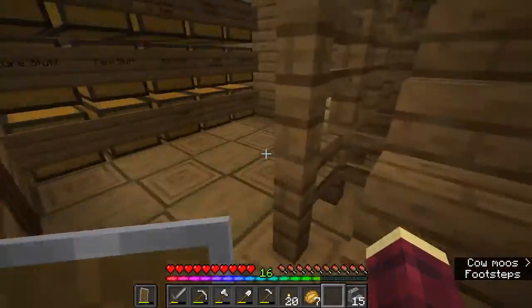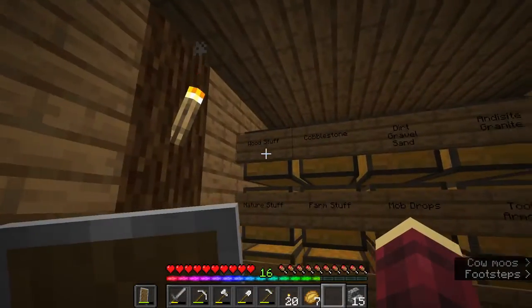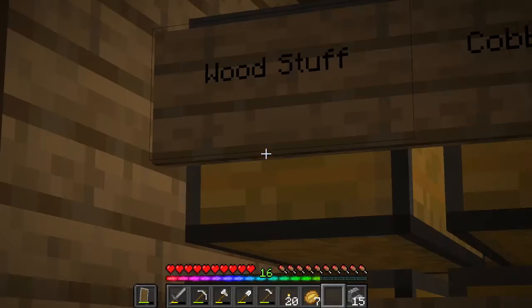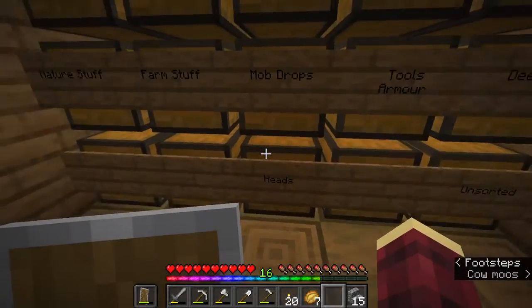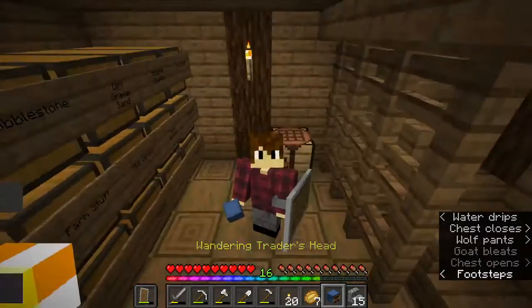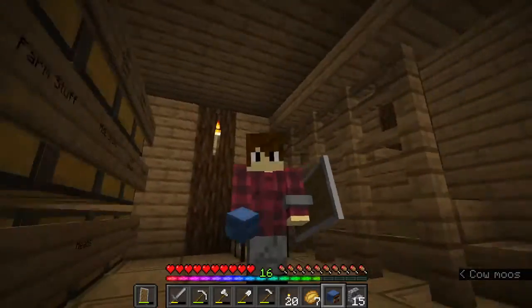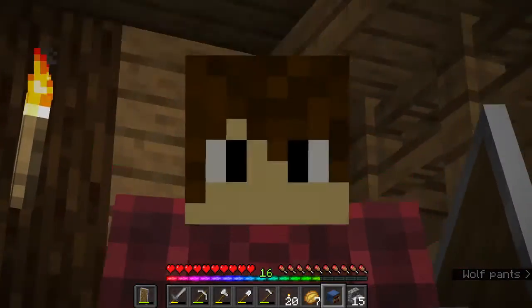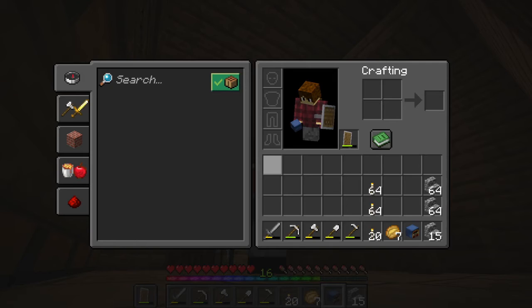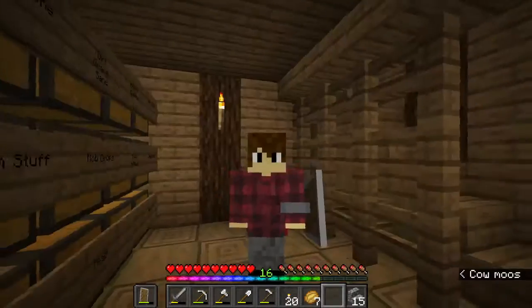Coming down these stairs, there's a little crafting table if you need it, but here is all the wood stuff — the storage system. In here I do have a hedge chest. I got the lead because I murdered — well, a wandering trader just decided to disappear and drop his lead, and so did his llamas. They probably went to go bother another Minecraft player.